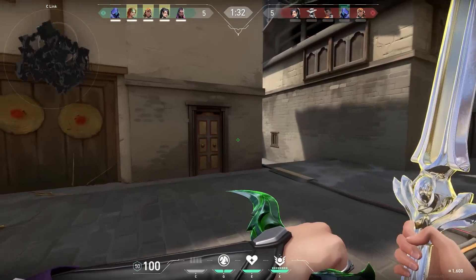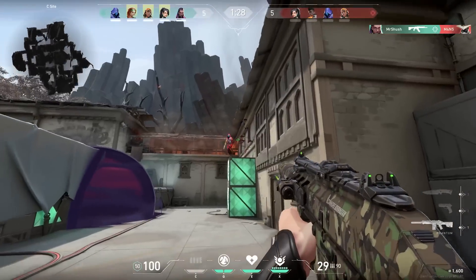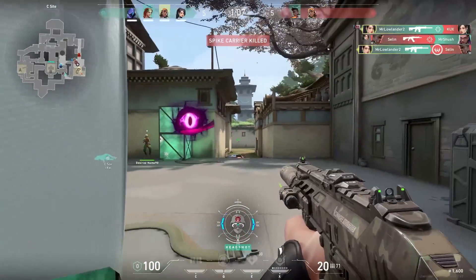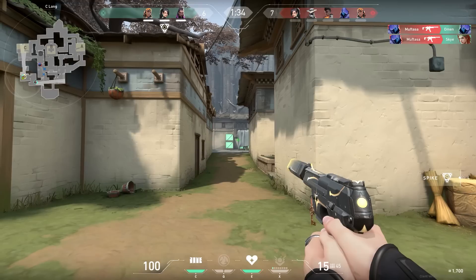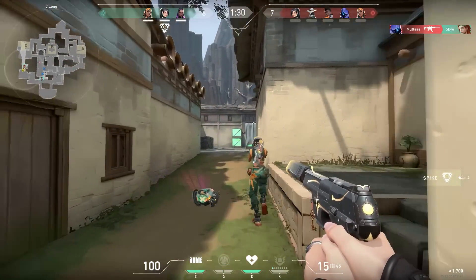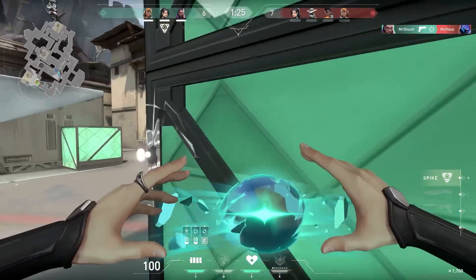If you're using that Omen trick, make sure to teleport somewhere safe — not on top of the boxes like this Omen did. On the attacker's side when you're entering, killing the enemies is your first priority, and then it's essential to use your wall to block things off. So don't run in the open with your wall in your hand. I got very lucky over there.